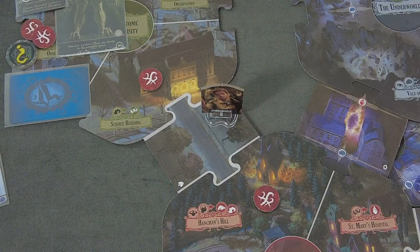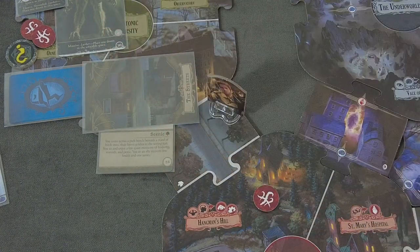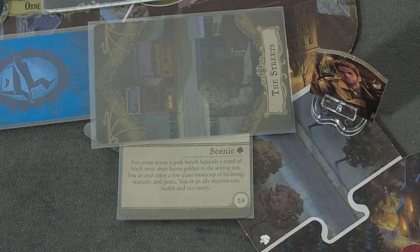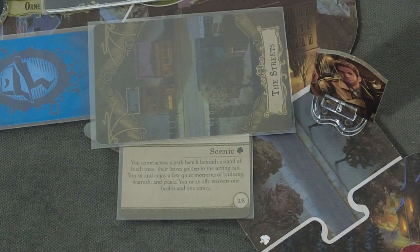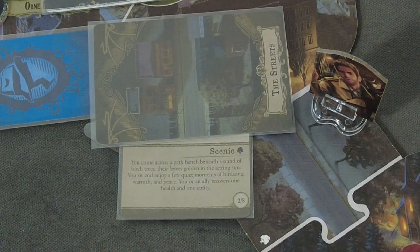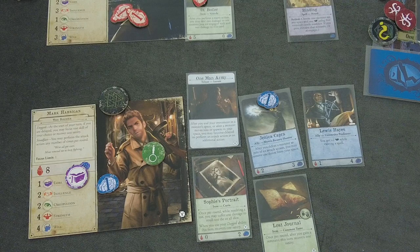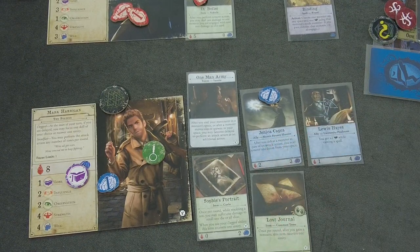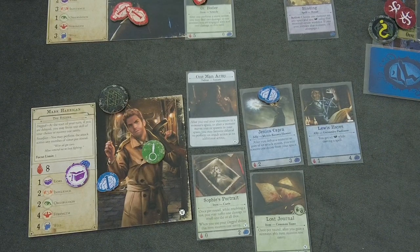Then we have Mark Harrigan, who is having a rather lame encounter here in the street - a scenic space depicted by this little tree. You come across a park bench beneath a stand of birch trees with leaves golden in the setting sun. You sit and enjoy a few quiet moments of birdsong, warmth and peace. You or an ally recovers one health and one sanity. That's amazing - we can really heal Jenica quite a bit. That was a nice encounter.